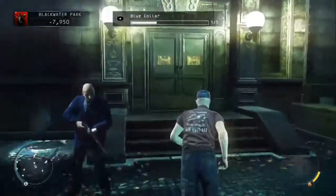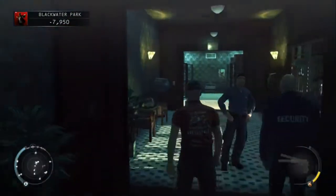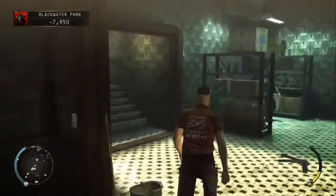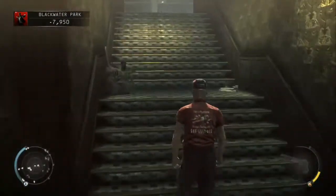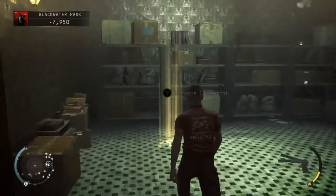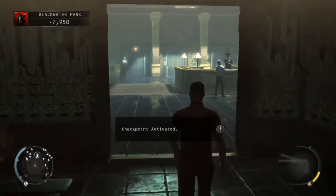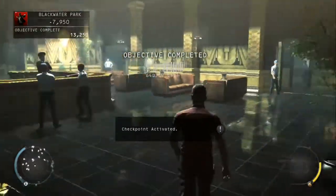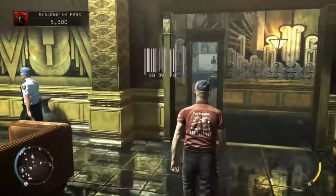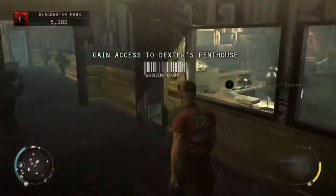The only area you can't go into without trespassing is the guard room. Just head straight into the building, round to the left, and up the stairs. Grab the checkpoint just in case, because there's a tricky guard patrol we need to navigate in a moment. If you do get caught, you obviously don't want to start from the very beginning. So head through to the entrance to the guard room.